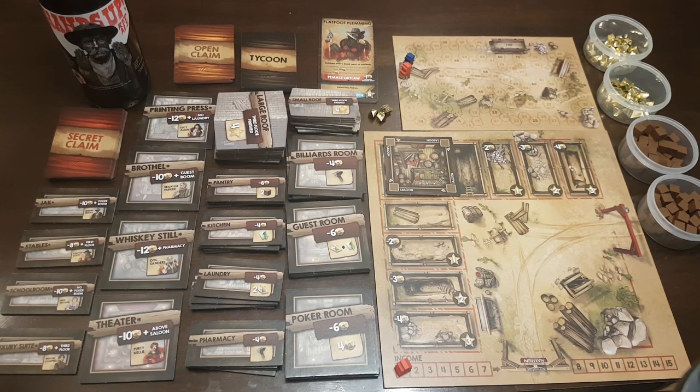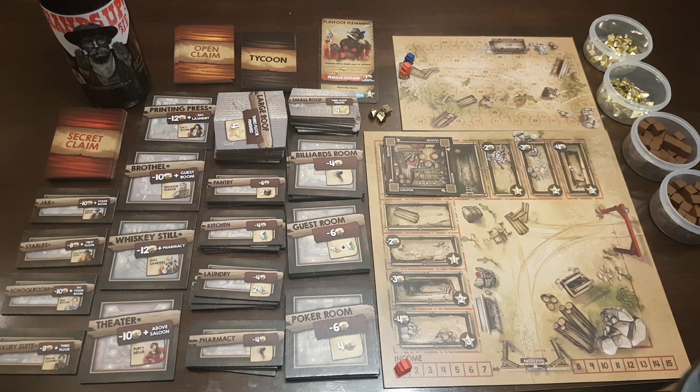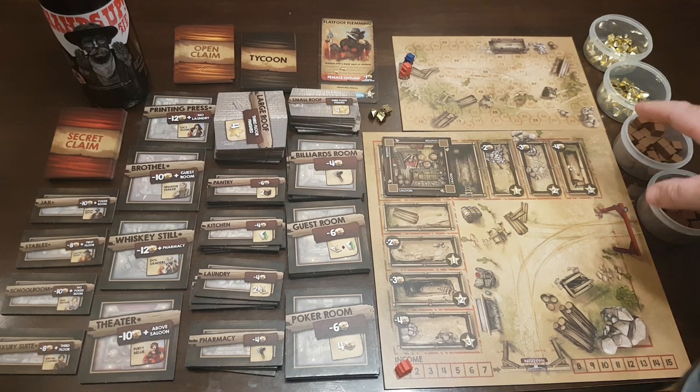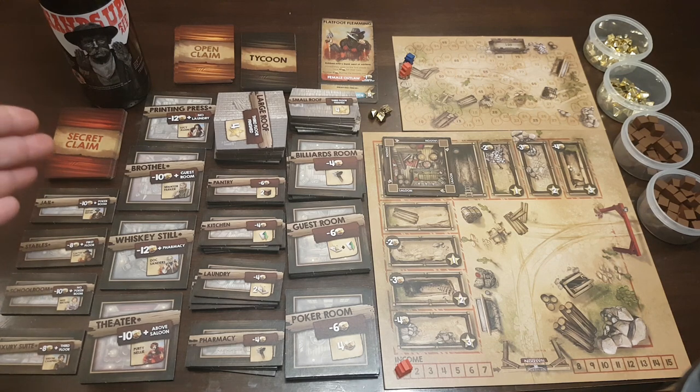The cool thing about this game is that it has a ticking clock: these brown resource cubes. For a two-player game you'd have 40 cubes, for three players 60, and for four players 80. Once these run out, the end of the game triggers and there's one more round. At the beginning of the game, everyone is dealt some cards — there are tycoon cards, open claims, and secret claims. Each player gets three tycoon cards, and there are secret claims which are objectives secret only to that player.